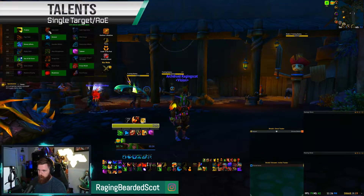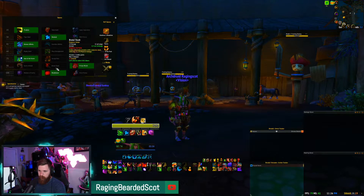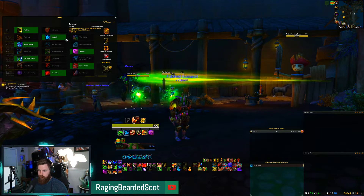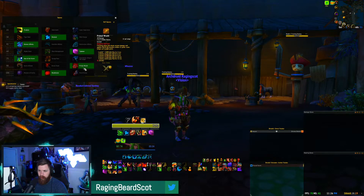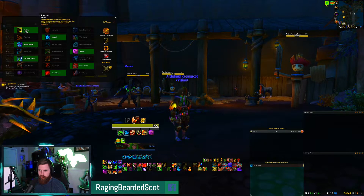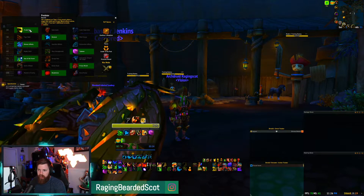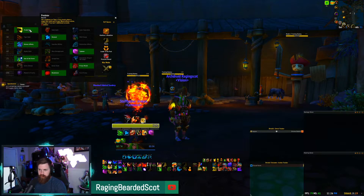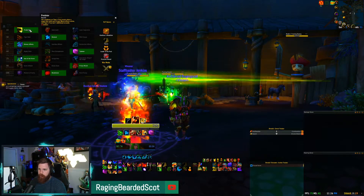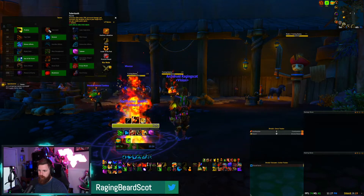Starting with talents — there's really only one change I make depending on the week. For Tyrannical I run Saber Tooth and Brutal Slash, though honestly if it's only a Tyrannical 15 or 16 I'd still run Predator and Primal Wrath. Going top-down: Predator and Saber Tooth are the two viable options. I prefer Predator more often than not in Mythic Plus because the majority of the key is spent killing adds.